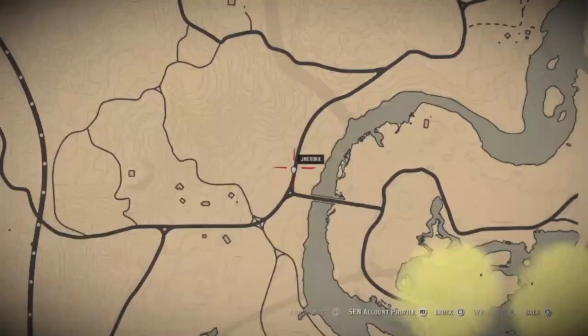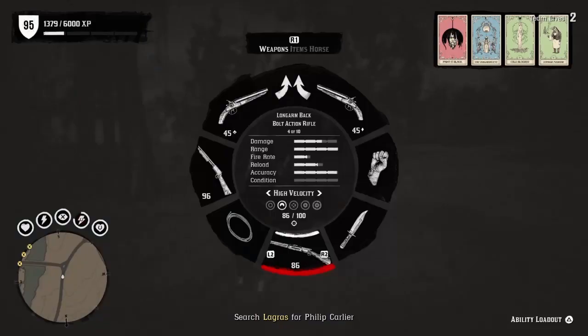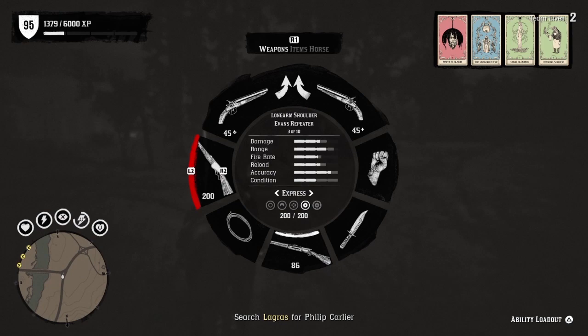There are three distinct locations on the map where you'll find him or have the chance to find him — he will be in one of these three. Call your horse, jump on, change your weapons if you need to, and head out to look for him. Occasionally you will find some clues dotted around the area but these really aren't worth stopping for, so just carry on past them.